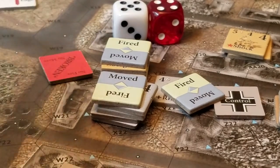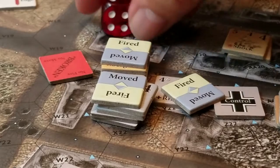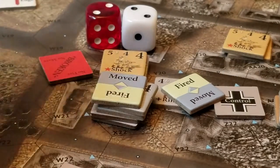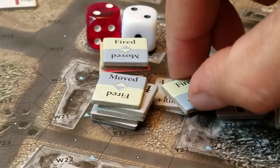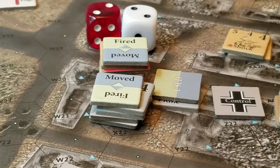So we've got a potential broken result. I roll two dice and get a four, which means they fail the break test — they're broken. Just that top unit is broken now, this guy is used, and the Soviets are done.